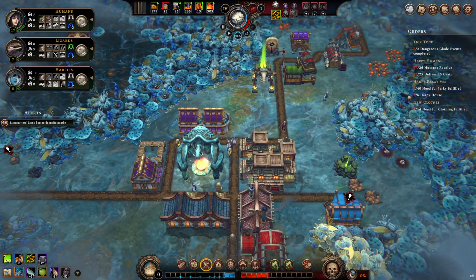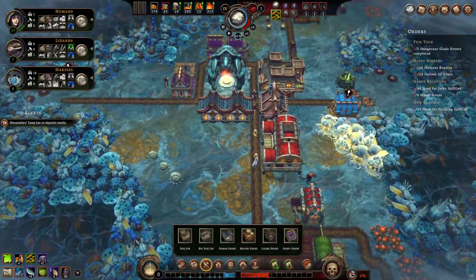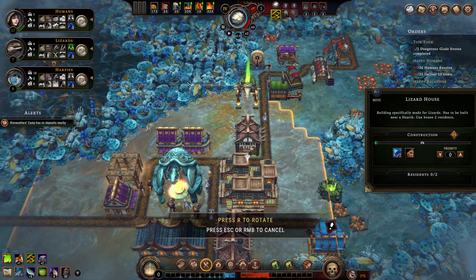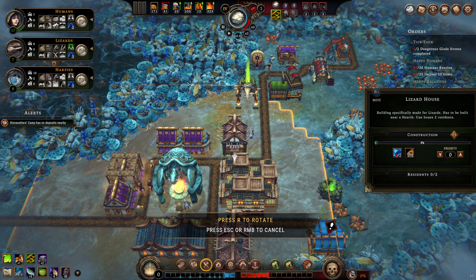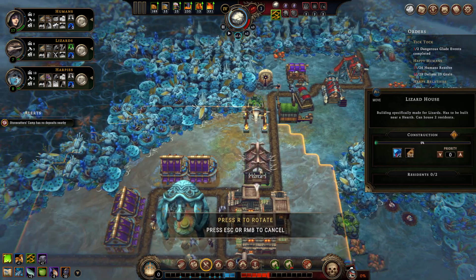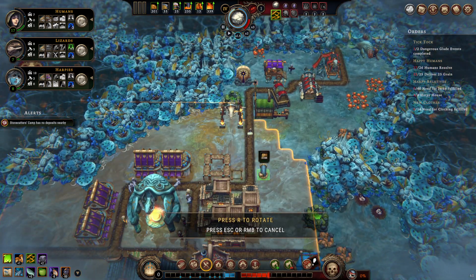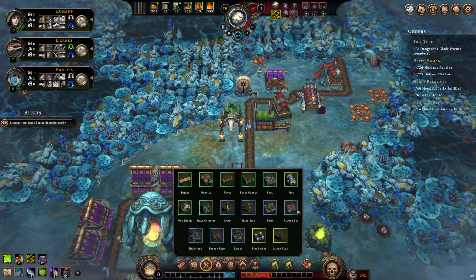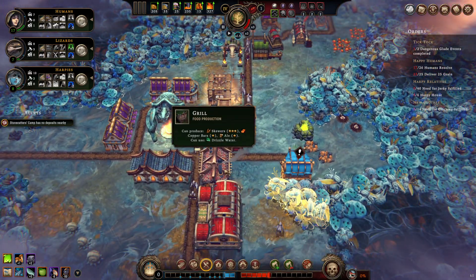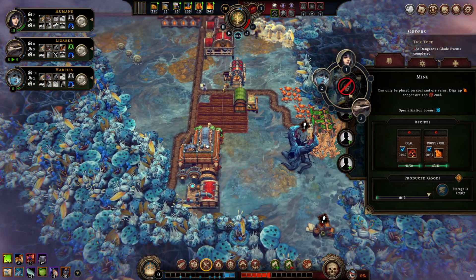We found another harpy house. We need three more and some jerky, probably two lizard houses too. Maybe we can pop one over here. The road is a bit wonky — didn't realize. We can't move this trading post, so we'll add some extra road sections to make it look planned. We're running out of stonecutters so they can now go work in the mine.